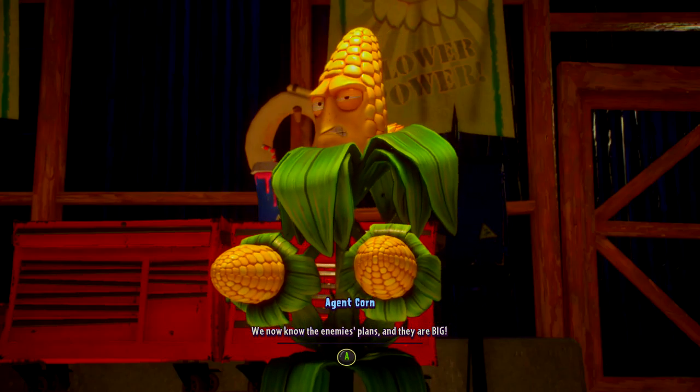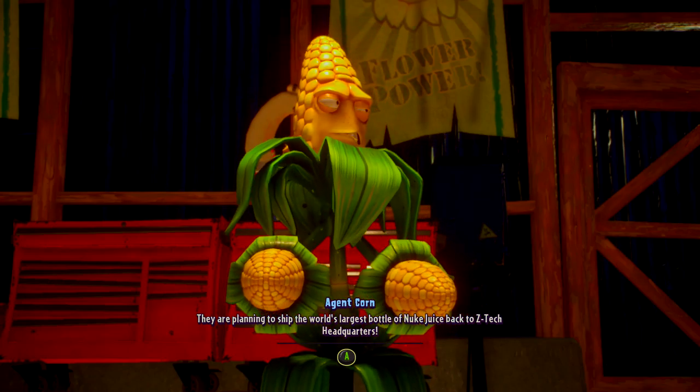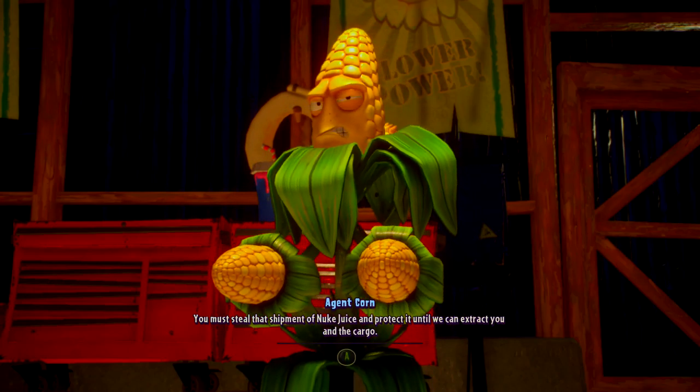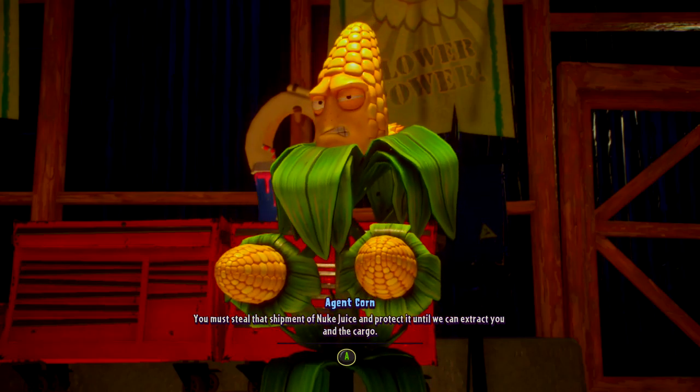Intercept Zomboss's secret shipment and steal the world's largest bottle of nuke juice. That sounds cool. We now know the enemy's plans and they are big. They're planning to ship the world's largest bottle of nuke juice back to Z-Tech headquarters. We must steal that shipment of nuke juice and protect it until we can extract you and the cargo. Move out! 'Black Husk Down' — that's a hilarious title.